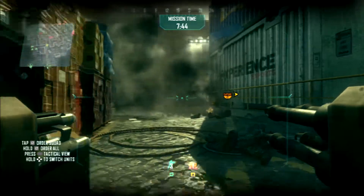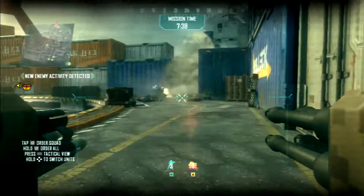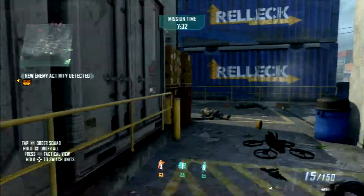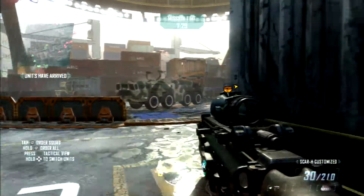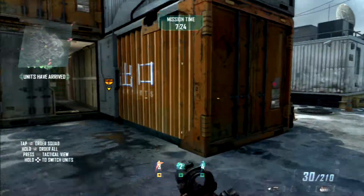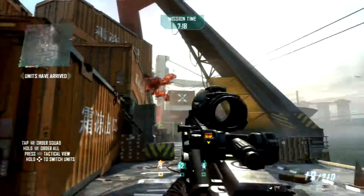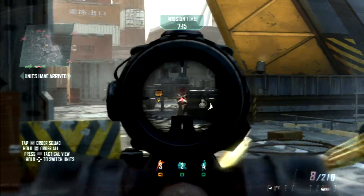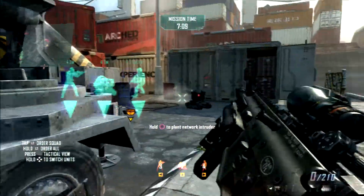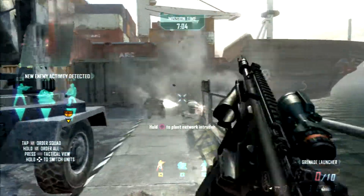ASD is inbound. Confirmed, that'll be closed down. Confirmed, fresh troops on deck. ASD on ground, pushing out from set point. Engaging enemy infantry. Enemy quad is neutralized. That's a hit. Kill confirmed. Threat eliminated.